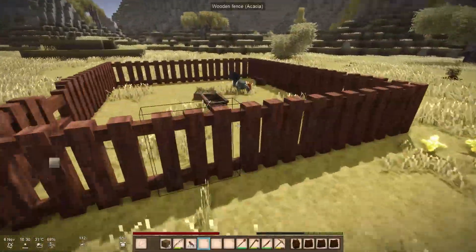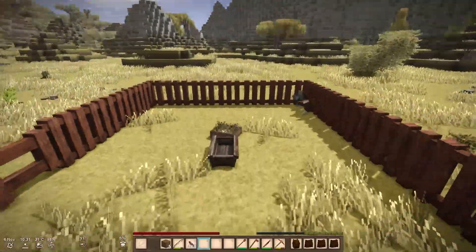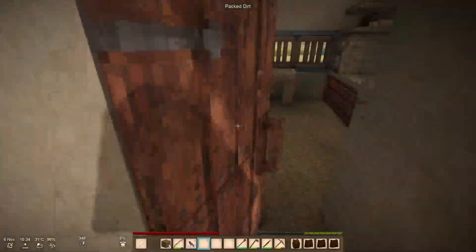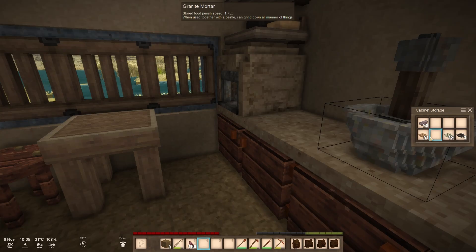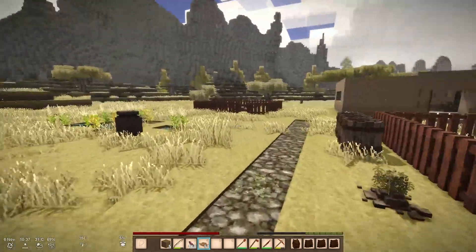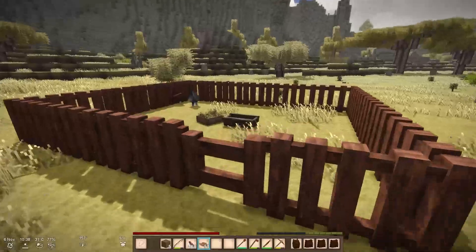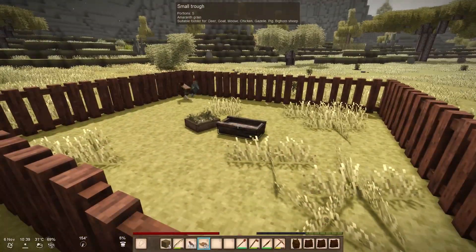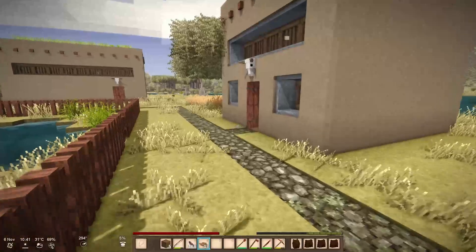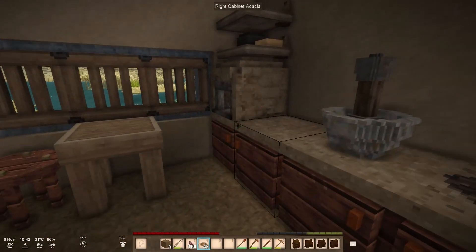I don't mean to scare you chickens; I'm trying to check on your food. You guys do need some food — let me get you some more. Now that both of you are in your happy home, I would like to feed you properly. I know you keep coming over because you're hungry and you keep coming over to your food tray, and then I just keep scaring you. I'm so sorry about that.